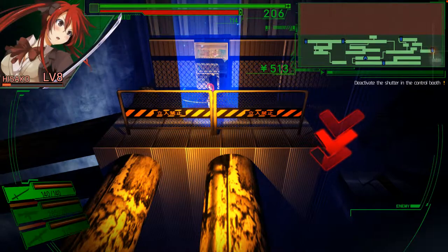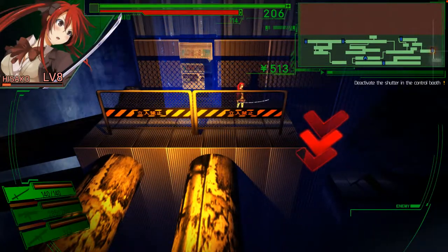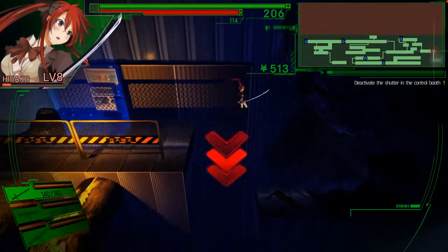Hello and welcome back to another episode of Dead Earth School. We're right at the exit — well, I suppose I exited, at least it's the end of the map of Shinjuku, so let's see what's up.